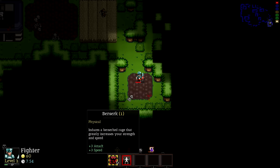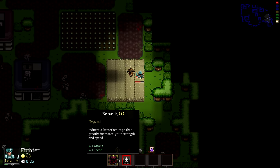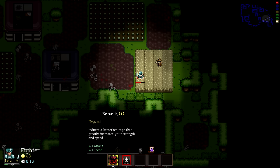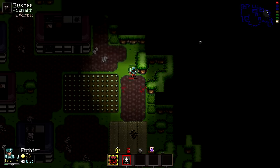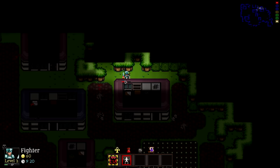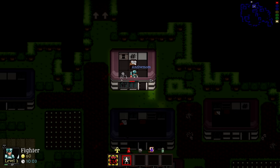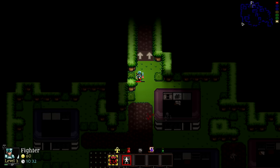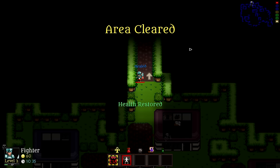I'm looking for the exit but checking every corner because I don't want to miss anything good. We found some Stone Skin and used Berserk — I should use skills more because of the cooldown countdown. There's the exit, but I also want to grab this Anti-Venom, which cures poison. That's pretty much the whole level — let's go through, which gives us the area cleared, restores our health, and brings us to the second area.